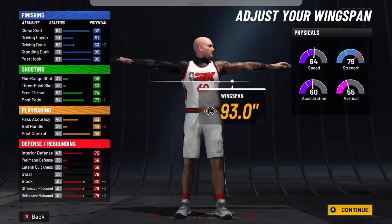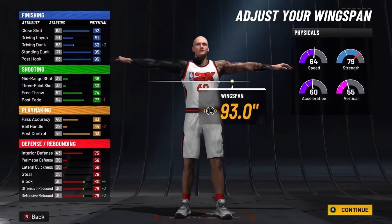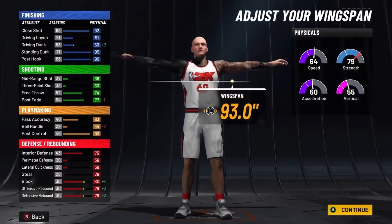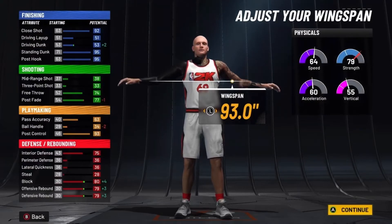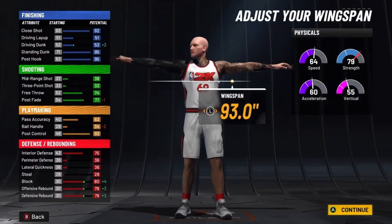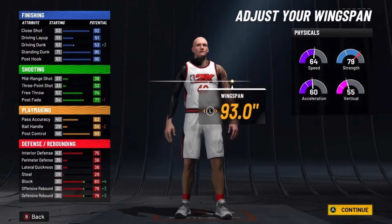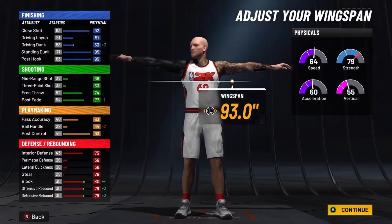So you'll have 72 speed, 68 acceleration, 87 strength, and a 63 vertical. With Hall of Fame Backdown Punisher, that's going to be pretty toxic. On the finishing side, you'll have a 96 close shot, 99 standing dunk, and 99 post hook. You'll also have a 78 free throw with an 81 post fade — and with the post takeover that'll be a 91. Playmaking gives you 67 pass accuracy with 97 post control. Defense: 79 interior defense, 83-84 block, and 83 offensive rebound.